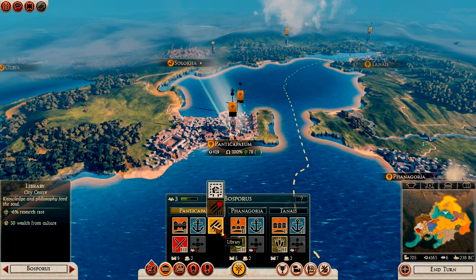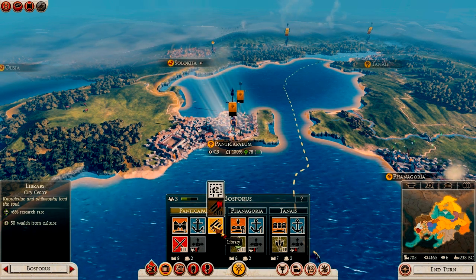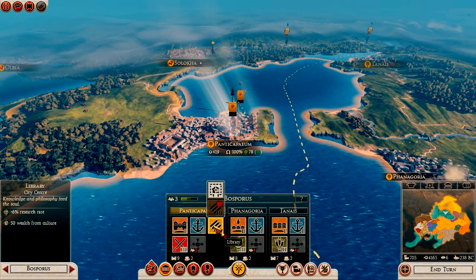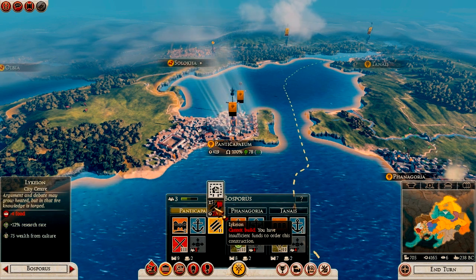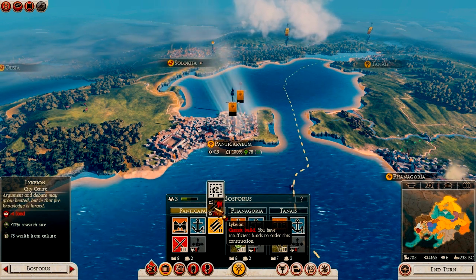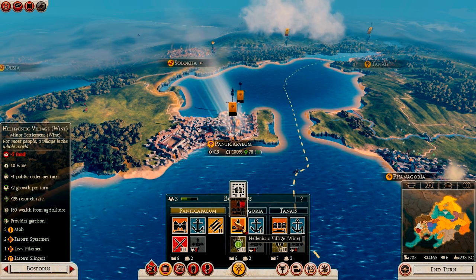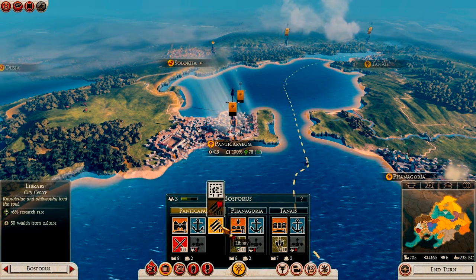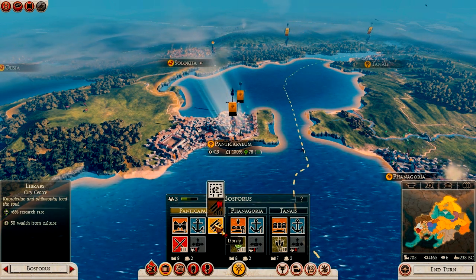City center buildings range from the Colosseum to slave markets to libraries, and there are whole trees to go down depending on your faction. I went for the library because I wanted the dignitary agent — it gives plus research rate and plus wealth. However, upgrading most of these buildings will consume food. So there's a constant back-and-forth between agriculture feeding your food needs and city center buildings draining it. Buildings with public order bonuses like plus four per turn help counter the squalor from agriculture.